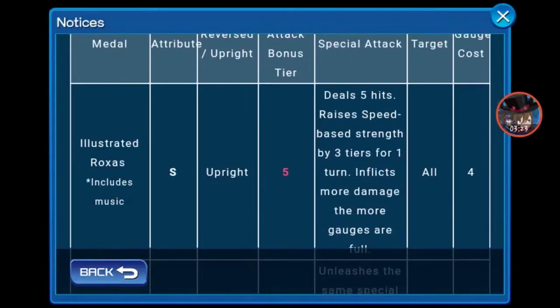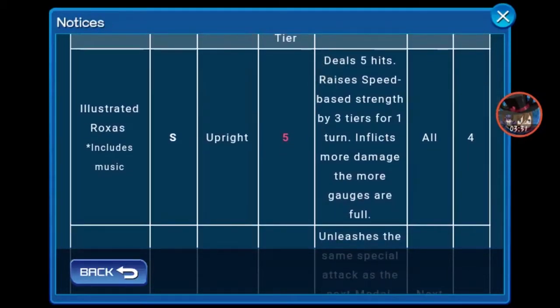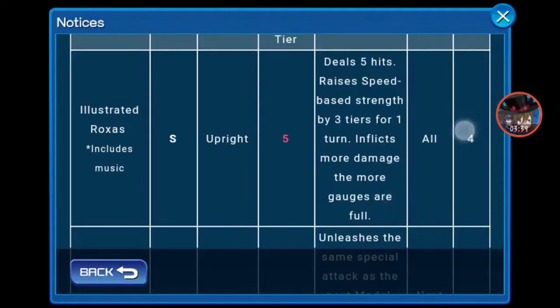Illustrator Roxas is a Speed Upright that costs 4, deals 5 hits, raises speed-based strength by 3 tiers for 1 turn, and inflicts more damage the more gauges are full. This is quite weird because he costs 4 so he will use a lot of gauges. Maybe they want us to put SP2 and T3 Max on him, but even in Japan I didn't see many people use him. And the song for him is his theme.